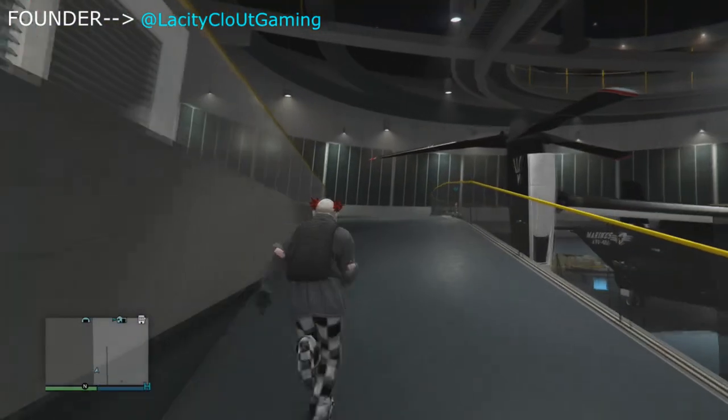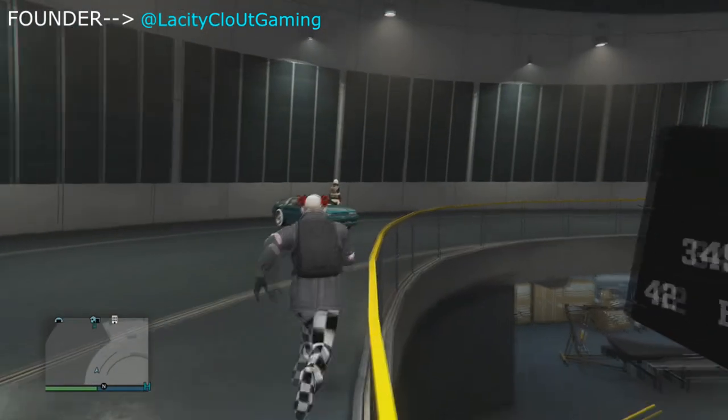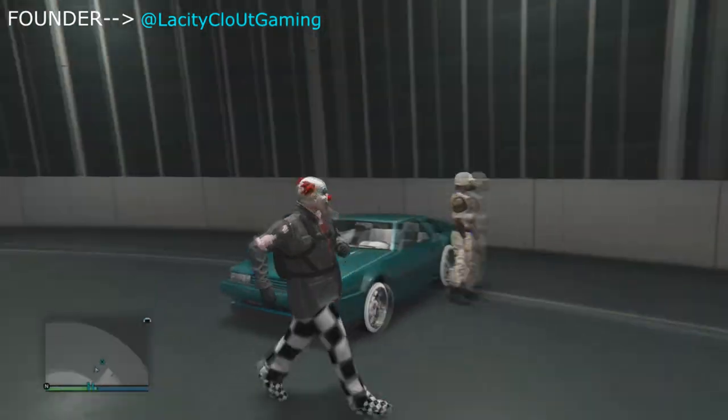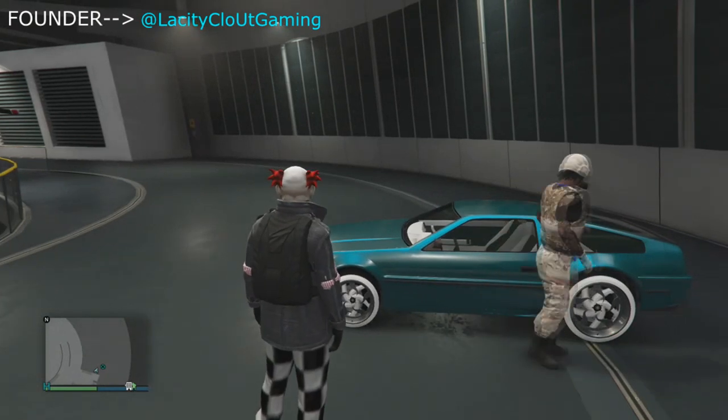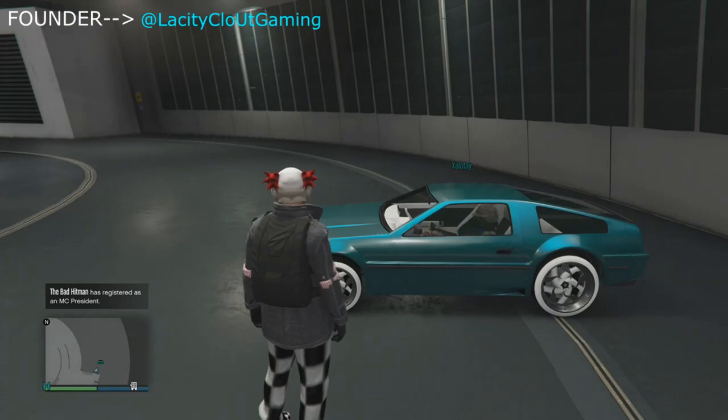What your friend has to do is hop in his Deluxo, press around on the D-pad to go into the Avenger, and just stay in the Avenger. Once he's in the Avenger, he has to invite you to his Avenger.